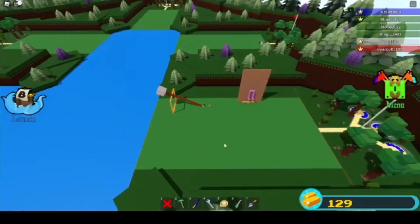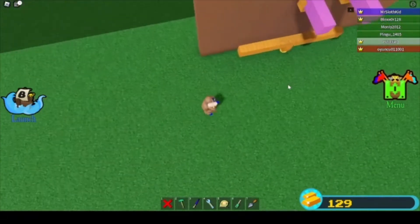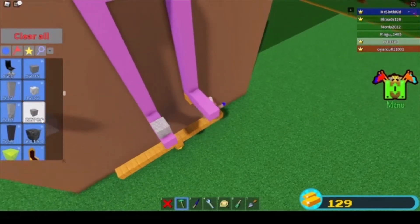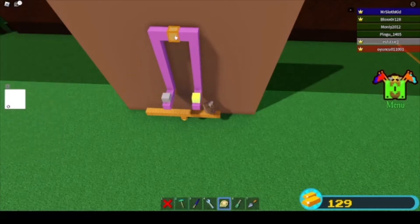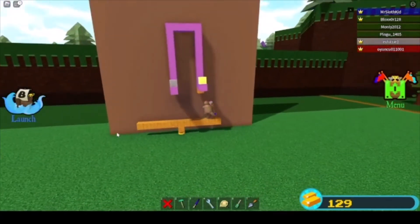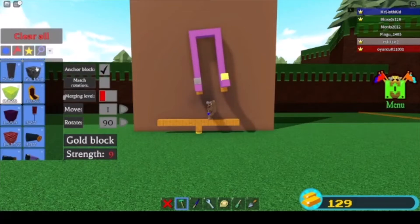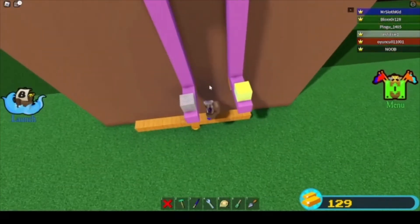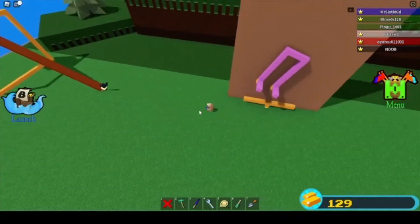Hello and today I'm going to be showing you how to make a catapult and a simple set of scales in Build a Boat for Treasure. I make these scales to figure out what block is heavier - gold or titanium - or just useful for measuring out blocks' weights. If you un-anchor the scale, it tips over and the block that's lowered down is the titanium block, which means it is the heavier block. If we remove those two blocks it will eventually bring itself back to the natural position.